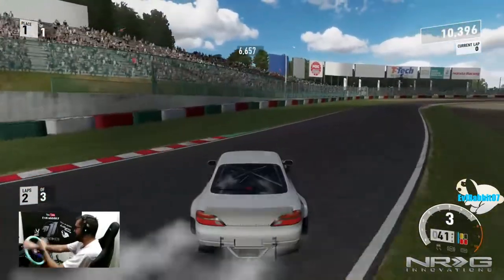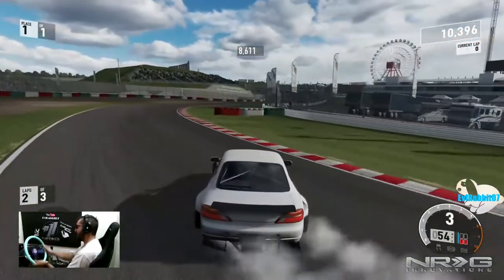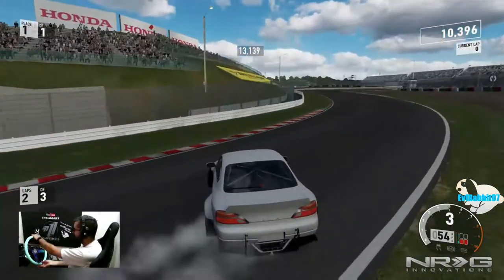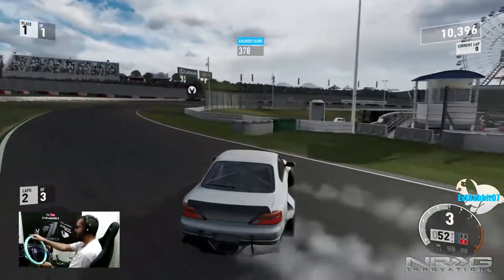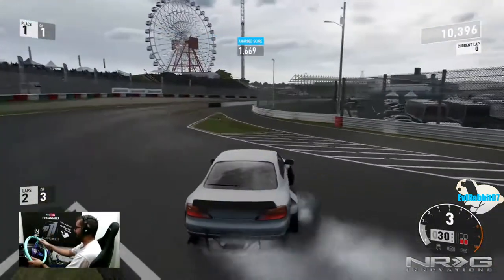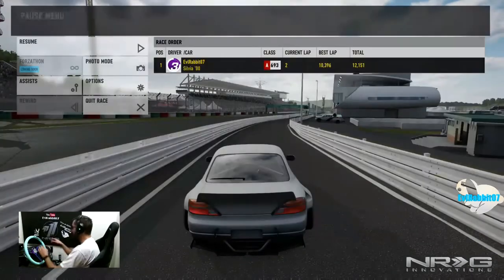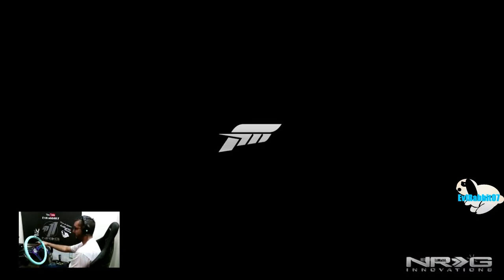Little clutch kick — just smoking out third gear, there we go. Getting used to how this S15 slides. Cut the grass, lose all our points — triggered. So if we go into pits it's just gonna pit us, so we're going to go back to the menu and change out tires. Luckily we can change tires right here in this setting.